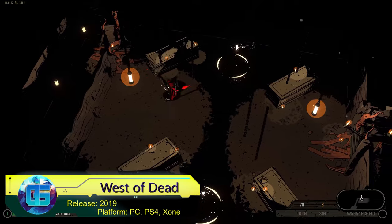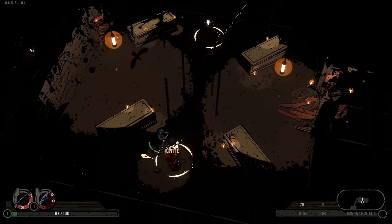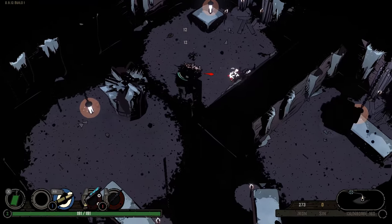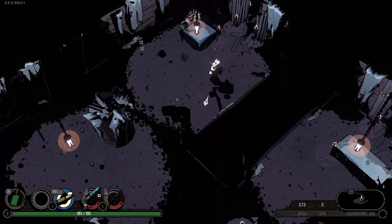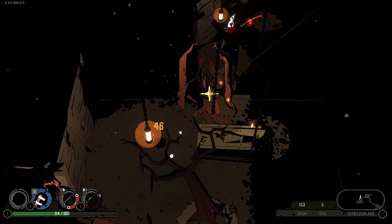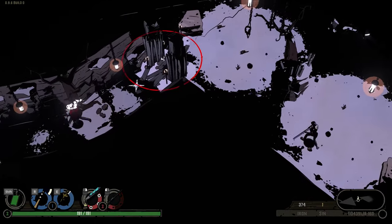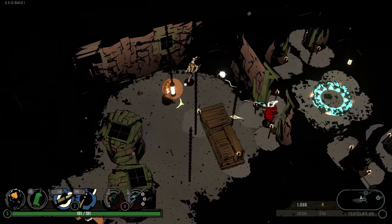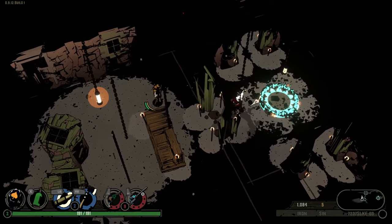This next game is a stylish shooter that captures the essence of the Wild West and tells the story of a resurrected cowboy who now stands against witches, monsters, and other supernatural beings. Interestingly, the game draws inspiration from the works of Mike Mignola, renowned for his Hellboy comics, which is reflected in its unique art style. The game not only offers satisfying gunplay but also encourages players to strategically use the terrain as cover during shootouts, adding an extra layer of complexity to the combat.